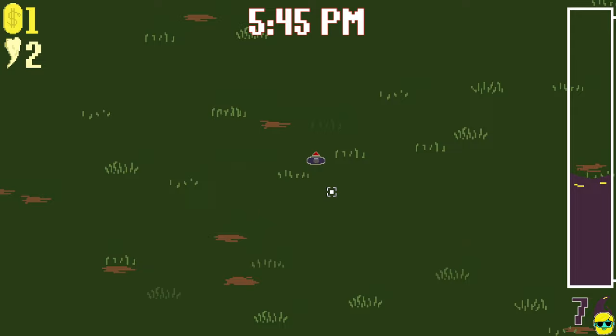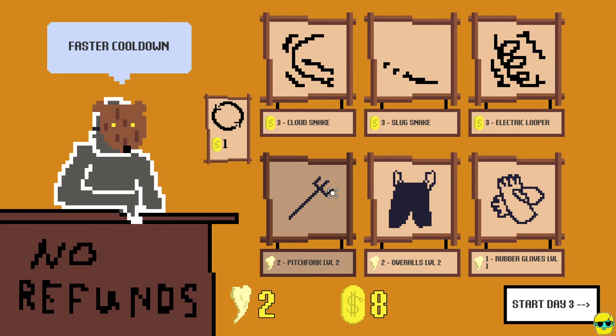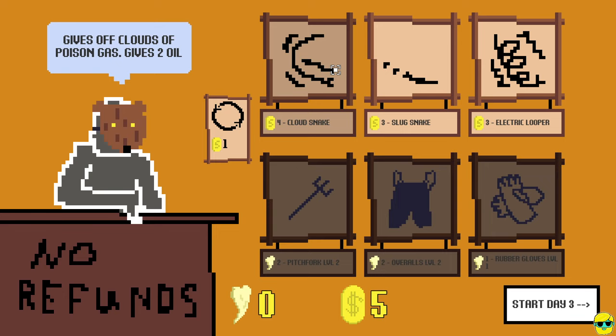You can just push escape to wait until the end of day. Seven oil gets turned into eight coins. So it's like a risk-reward. Rubber gloves - fire rate. I'm gonna go with the pitchfork level two, and I will try cloud snake and slug snake. Let's go.